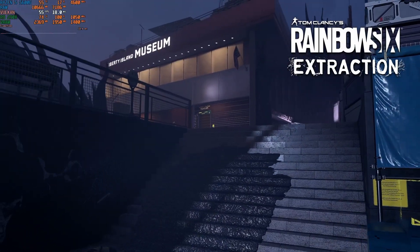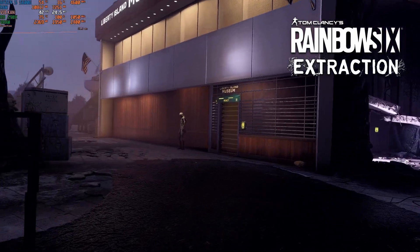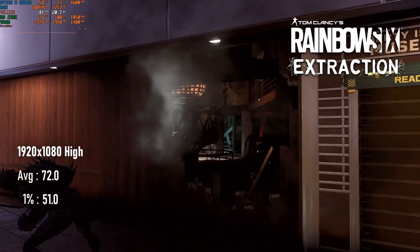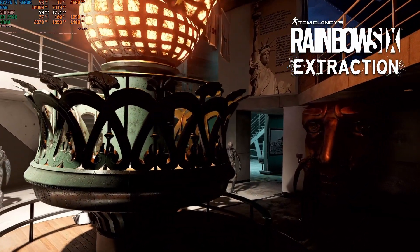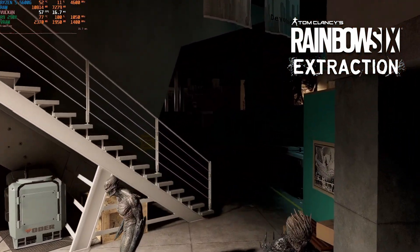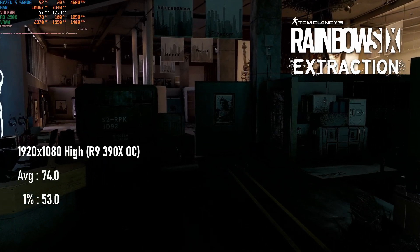Rainbow Six Extraction is a curious case of a game that sees a massive step down on the 290X compared to the 290. It's not even close — 1080 high scoring just 72 FPS on average and 51 FPS minimum, compared to 80 and 56 on the 290 when I tested it about 6 months earlier. I can only assume this is related to drivers, but the Nimei 22.1.2 set is no longer available to download for comparison. Even an overclocked 1050MHz core and 1400MHz VRAM only lifts it by a couple of frames.